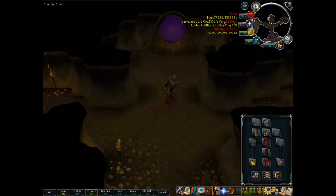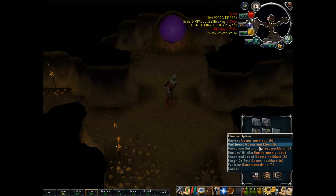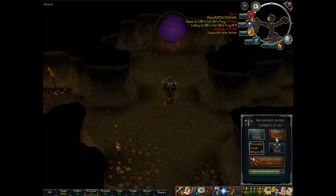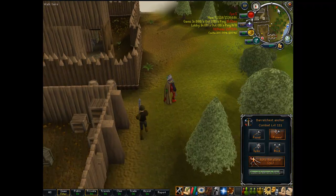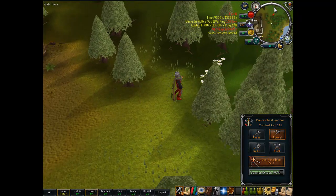I'm going to start by using it for a slayer task — conveniently, water fiends, because they're weak to crush. And this has almost all crush attacks: crush, crush, crush. But what I don't get is it has a stab attack. If anyone can tell me, just enlighten me — how do you stab a person with an anchor?